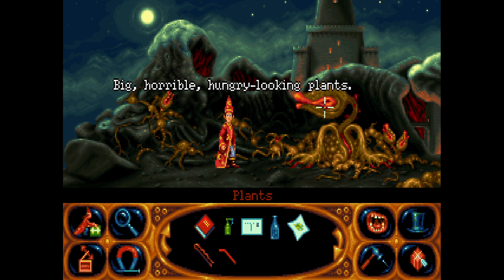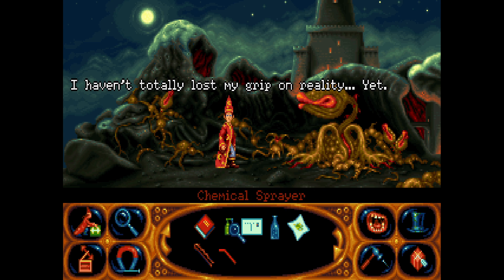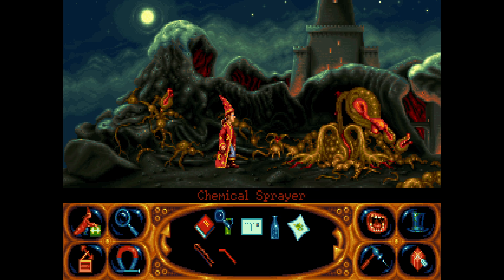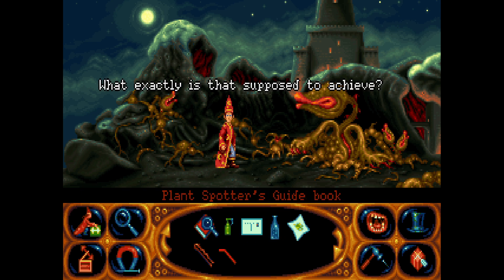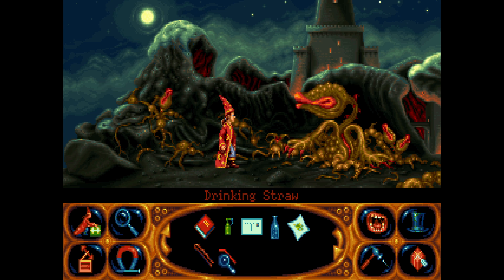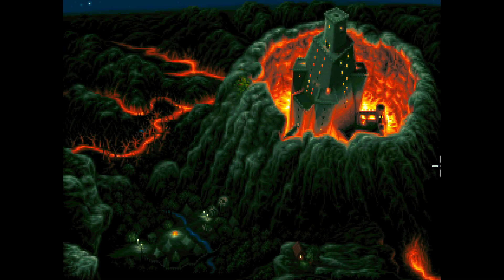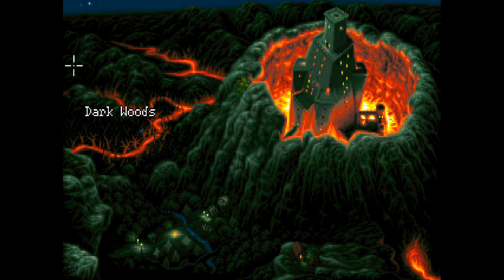Big horrible hungry-looking plants — can they talk? I haven't totally lost my grip on reality yet. I'm guessing this sprayer is empty — there's no plant poison in it, so we're probably going to have to get it filled up. There's also a hair grip and a drinking straw here. I'm assuming we can't walk past the plants... actually we can, but it just takes us back. Okay, so both ways take us out.